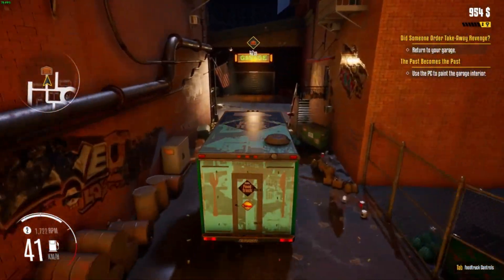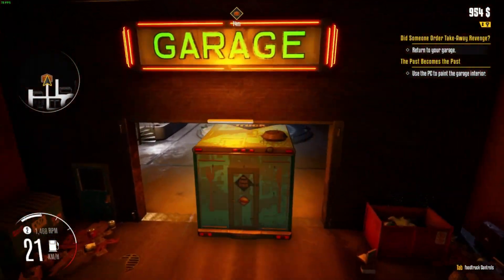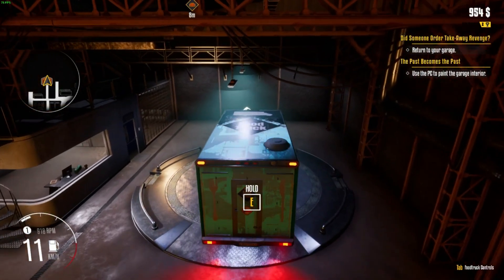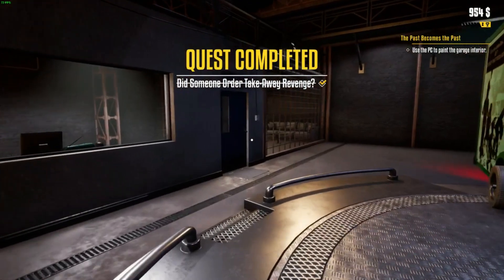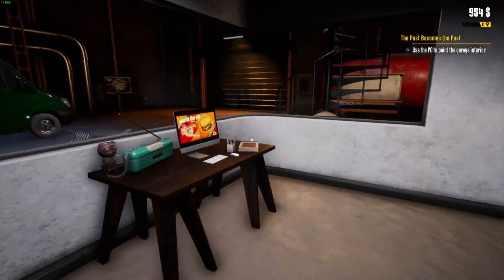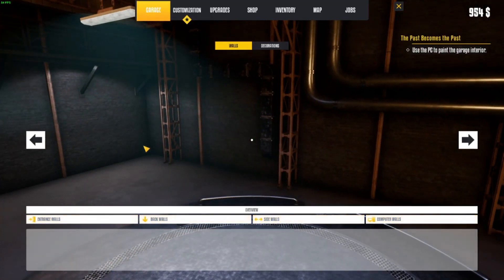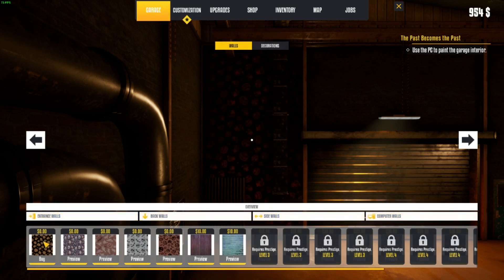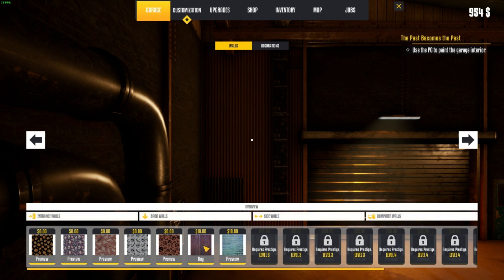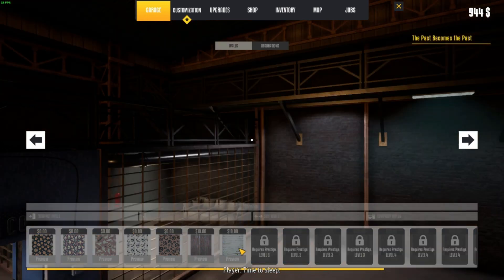That's why you shouldn't talk on the phone while driving. All right, let's get to work. So the garage — entrance walls. We don't want Halloween stuff, that's for sure. Let's go with that one. The garage gained a second life — that's the walls.